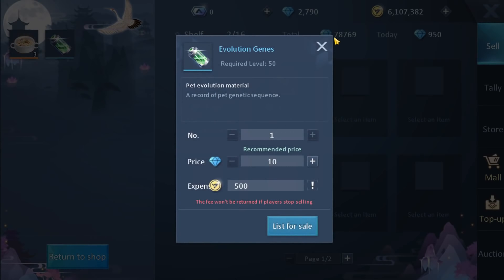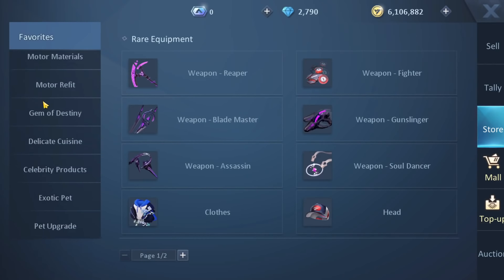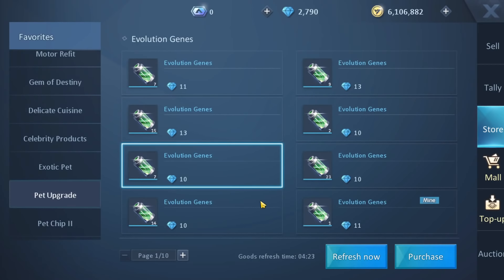So you go to the store, press this plus at least once — the recommended price is plus 10%, and it will be 11%. After you do that, in time the system will buy your stuff. As you can see here, if I go to the store and try to find the pet stuff — yes, evolution genes — you can actually find them for 10%. This is mine right here for 11%, but when it sells I will actually get 11 diamonds instead of just 10%, meaning if I ever want to buy evolution genes I will actually be in profit instead.